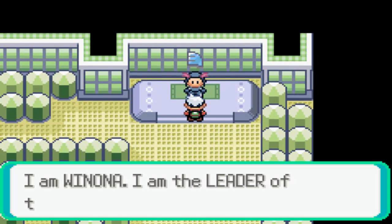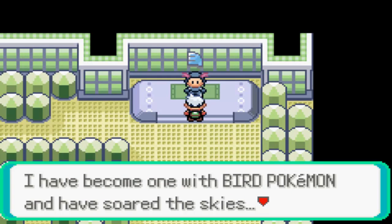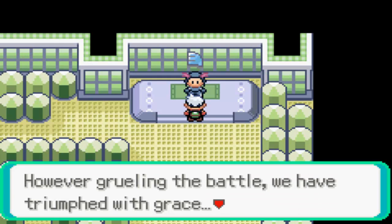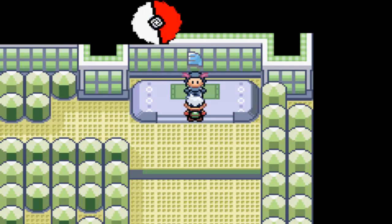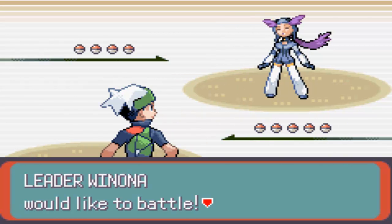Let's do this thing. Winona says: 'I am Winona, I am the leader of the Fortree Pokemon Gym. I have become one with bird Pokemon and have soared the skies. However grueling the battle, we have triumphed with grace. Witness the elegant choreography of bird Pokemon and I.' So here we have Winona, usually regarded as one of the hardest Gym Leaders in the game.